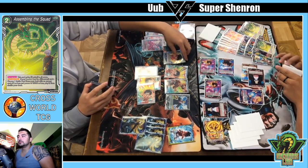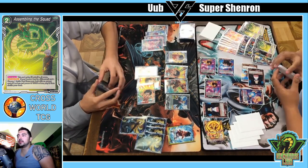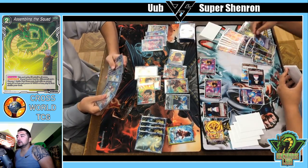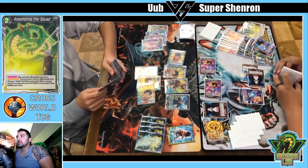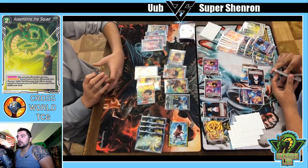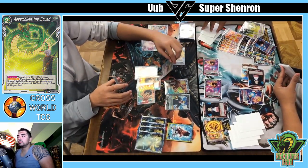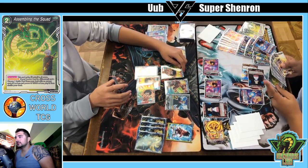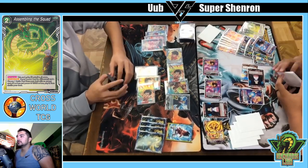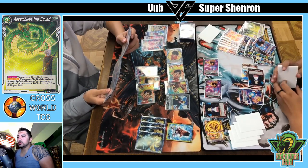This is an important strategy point — even in a meta version of Super Shenron, it would be much more advantageous for Kevin to deal with the battle cards rather than attack Danny's life, especially when Danny has a very large hand. Kevin decides not to attack with the leader because he's not going to get any advantage. He's debating where to swing with the Pan.